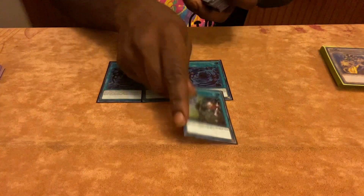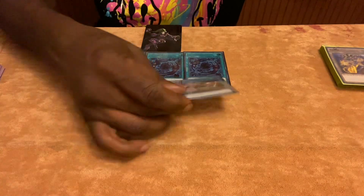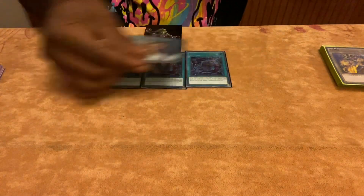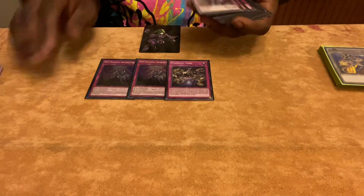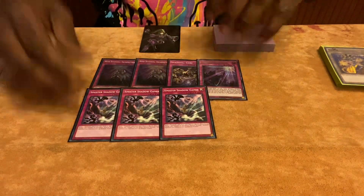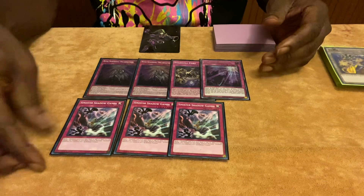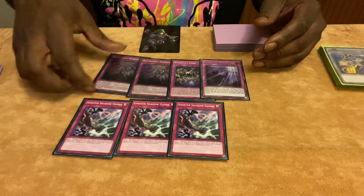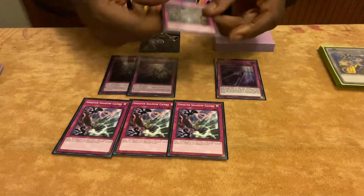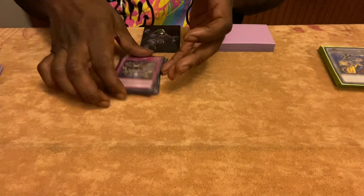For the spells: three Shadal Fusion, two El Shadal Fusion — I don't max out on El Shadal Fusion because it can be dead in your hand, especially if you're going first. For the traps: two Rush, one Shadal Core, one Schism, and three Sinister Shadow Gains. This gets your engine going and allows you to send any Shadal card — Squamato, Wendy, anything you need. Shadal Core is just another way to grab your Schism, Shadal Fusion, or El Shadal Fusion from the grave.